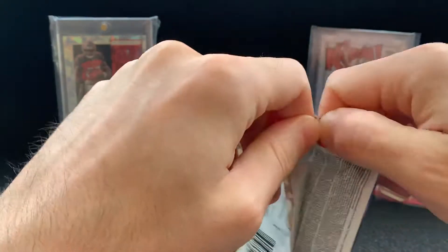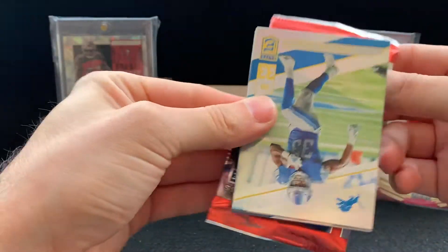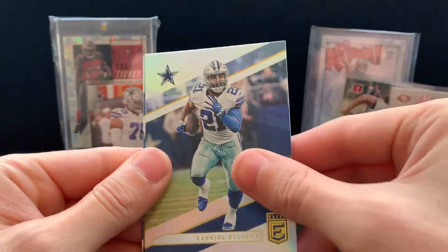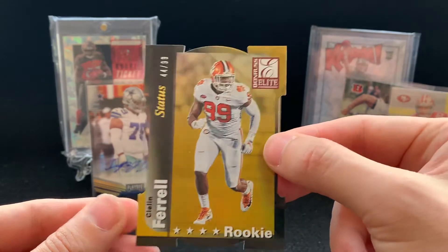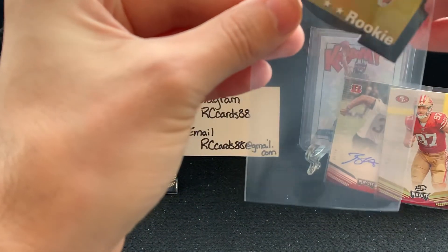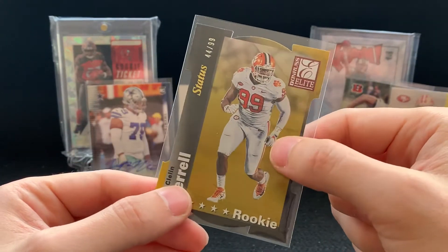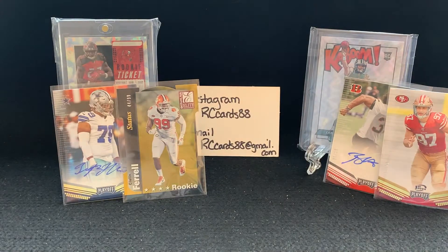What we're looking for in Elite First Off the Line is the Gold Parallel — I think those are numbered out of eight — and the Gold Autos, which are exclusive to First Off the Line. We'll see if we can get lucky and pull a pen pal or something. We got a Carrie Ann Johnson, Ezekiel Elliott. And we did get a die-cut rookie out of 99 status — Colin Farrell. Not too shabby. It's interesting, because he's actually in his college uniform in this. He's got to be one of the few guys where they didn't have his pro uniform or something — a little bizarre, but kind of cool. So anybody who's a Raider fan, hit me up, because that will definitely be available for sale or for trade.